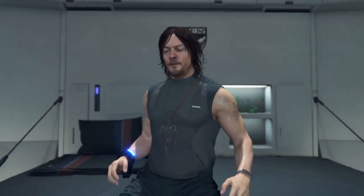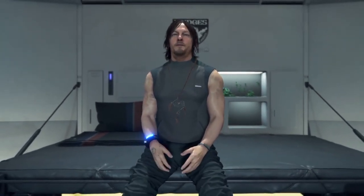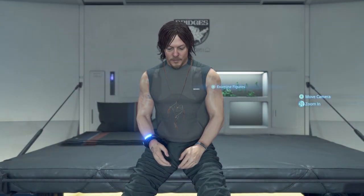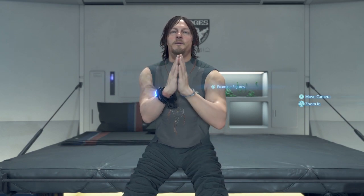Another easter egg you probably missed is that Sam is pretty interactive. He will gesture based on what he wants the player to do for him, whether it's drink a Monster Energy drink, take a shower, or use the bathroom. He'll also break the fourth wall if you look at his crotch for too long.